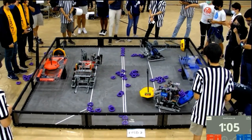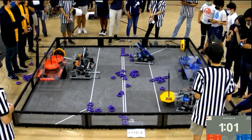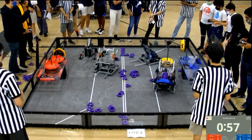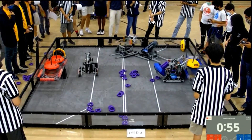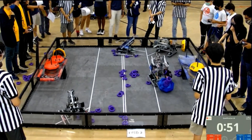7700C is trying to push around the central mobile goal. We have 4905A with their clamp robot. 6627D going to place another red mobile goal onto their platform. 1469A depositing a yellow neutral mobile goal onto their platform, balancing it.